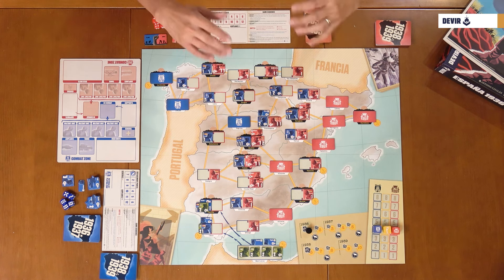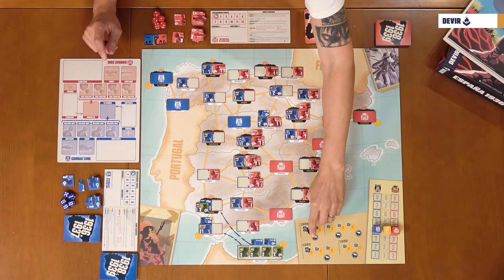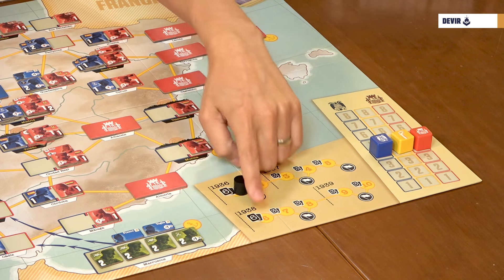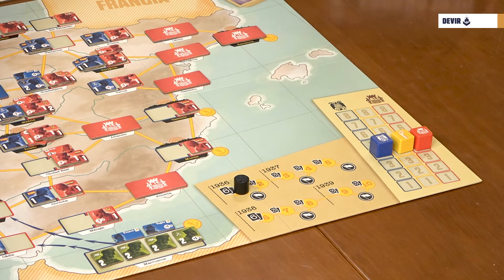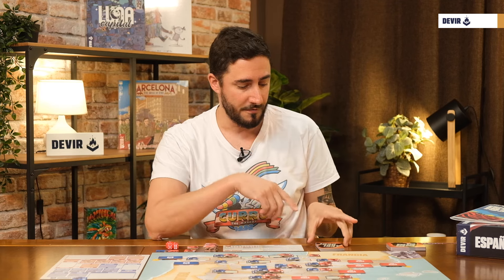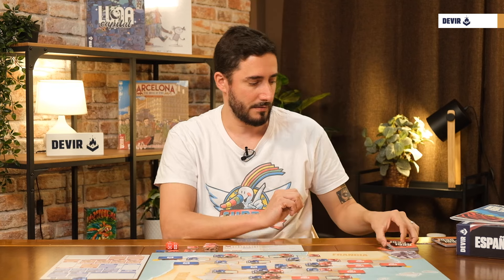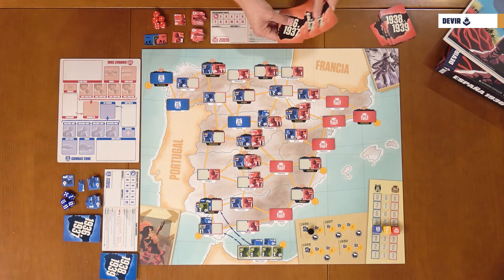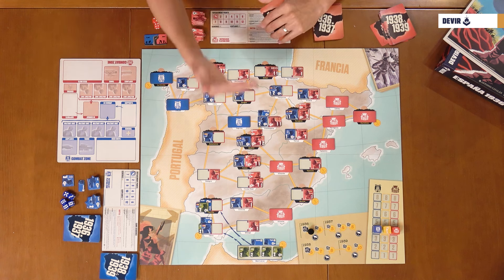The first phase is to draw cards. At the beginning of your turn, you draw as many cards as shown on the turn track — usually three, but six at the very beginning and also at the start of turn six. Before starting turn six, you must discard your entire hand and replace the 1936-37 deck with the 1938-39 deck, which you'll use until the end of the game. Once both players have drawn their cards, move to the next phase.